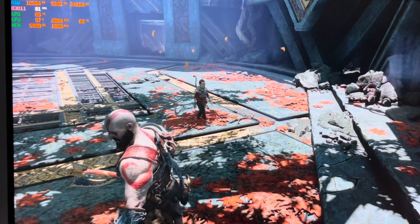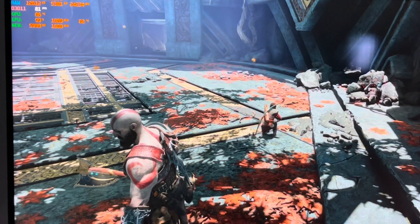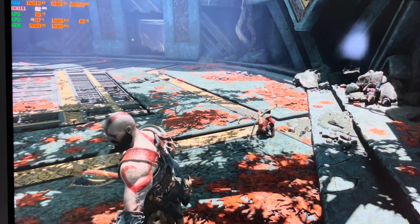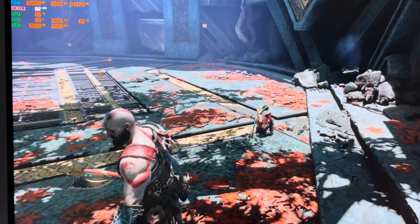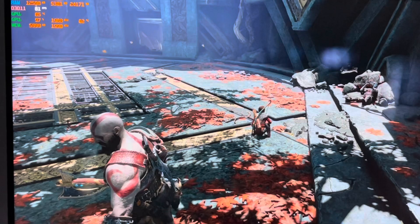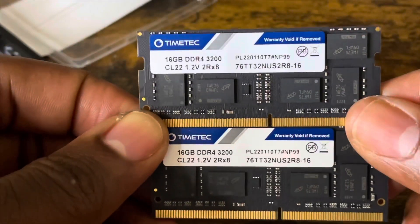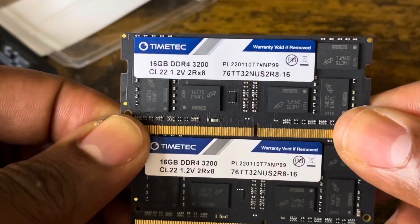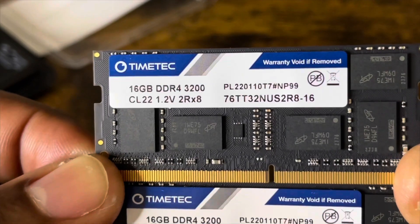Hey, what's up everybody, this is JC from My Own Pocket. I'm doing a follow-up with the dual rank RAM that I have inside my ASUS G15 Advantage Edition gaming laptop. As you guys saw in my previous video, the dual rank RAM I have inside is a TeamTech, and I want to do some follow-up on the frame rates. Personally, I think this dual rank RAM has been doing a pretty good job in terms of frame rates.